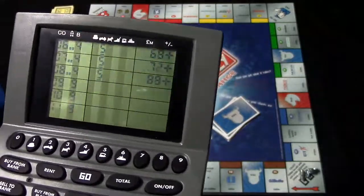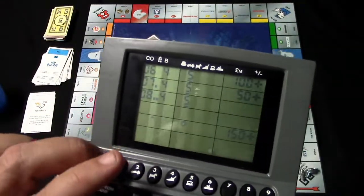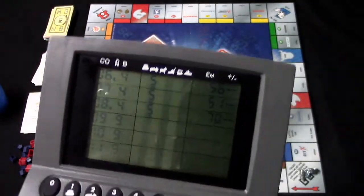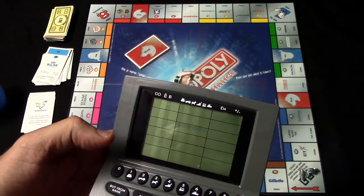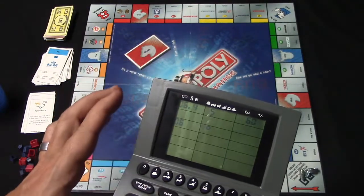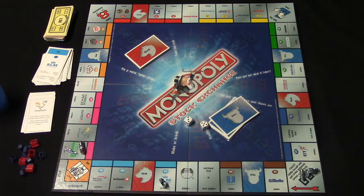You can also sell offices back to the bank — just select the company number, choose how many offices to sell, and hit confirm. You can also buy shares directly from another player using 'buy from player.' For example, the hat buys three shares of company six from the car. Note that if a change of presidency breaks a monopoly, the unit will automatically sell any head offices to the bank at half price.